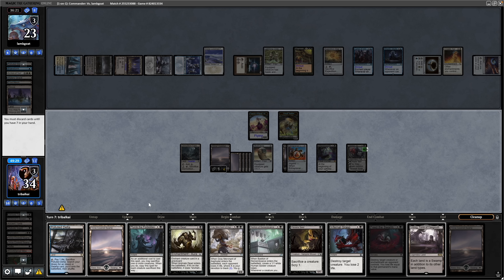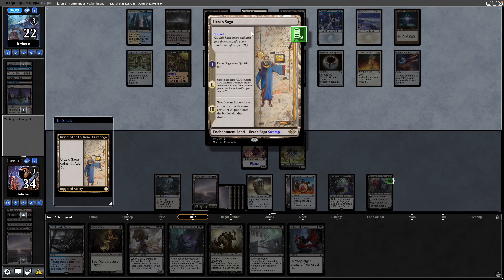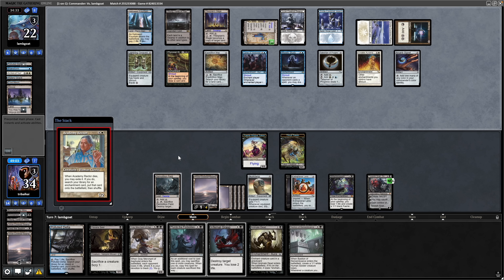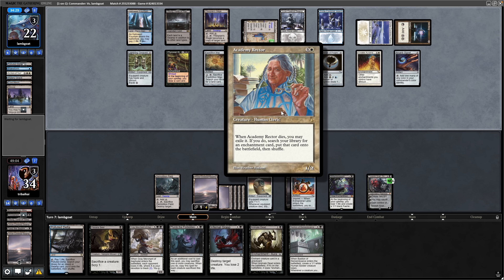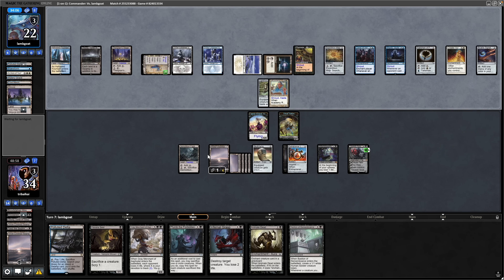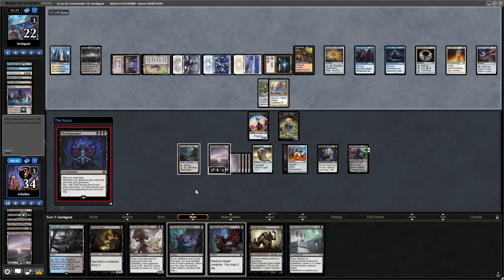Get rid of some Basics — the Feed the Swarm is pretty useless. Get rid of the Urborg here since we seem to be making Basics quite nicely. There's a Saga into play now. Academy Rector will allow yet more tutors for enchantments — that's an even scarier one because it's literally any enchantment: Omniscience and the like. Lightning Greaves being thrown onto the Rector. Following that up with Necropotence — if they want to lose even more life it's fine with me.